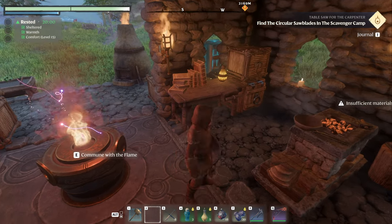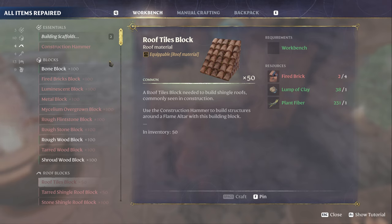Welcome back. There have been quite a few people on Discord asking how to get this tile — roof tile block. It's what you see on the cathedral over in Woodgird.